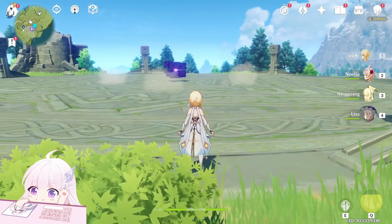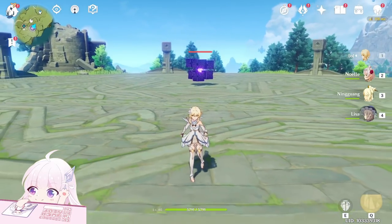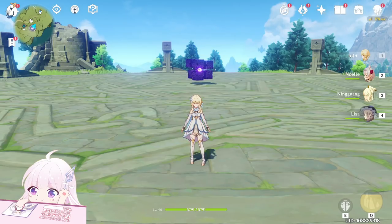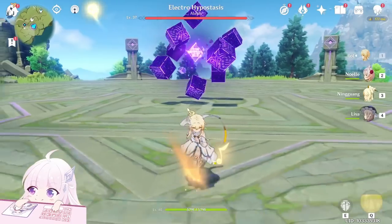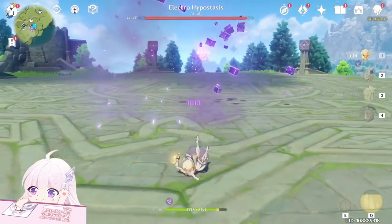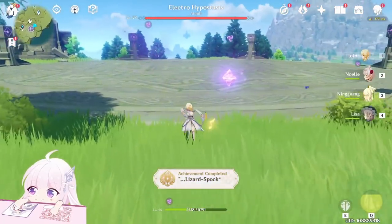Now this achievement is from the Electro Hypostasis. You know it has a Rock Paper Scissors skill. You need a character who will get hit by all three parts of the skill — one, two, three. Lizard Spock.